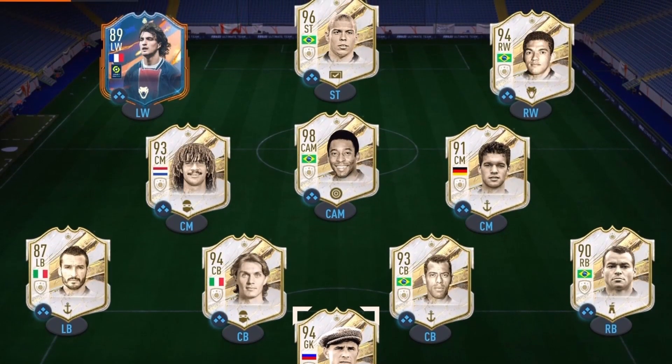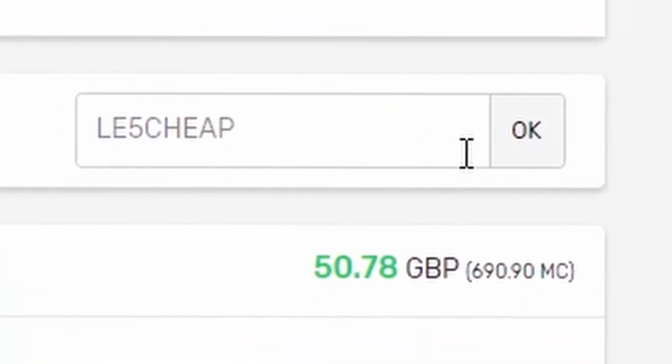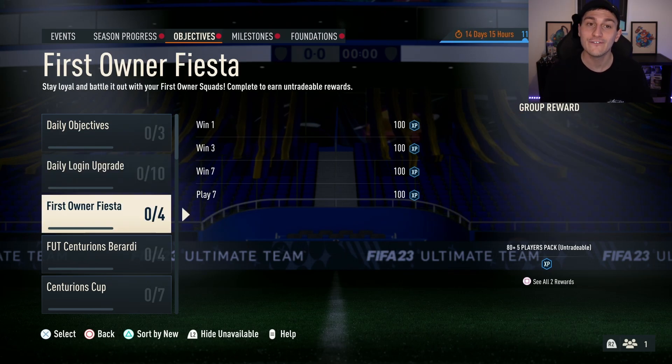If you want to build the best team possible in FIFA 23, make sure to go and buy some coins from Mule Factory — use code LE5CHEAP.